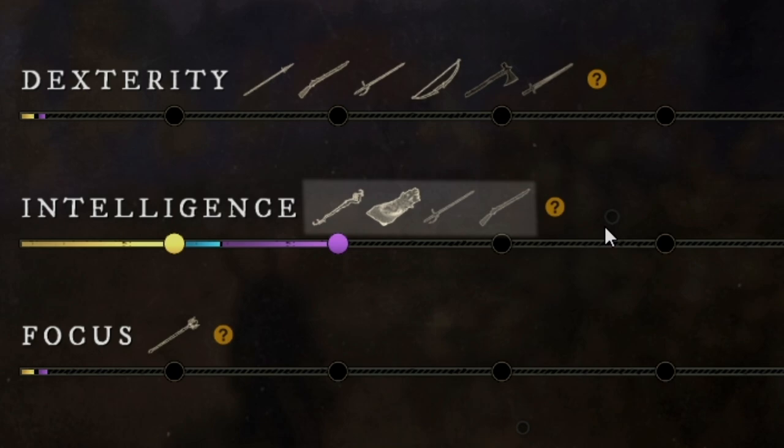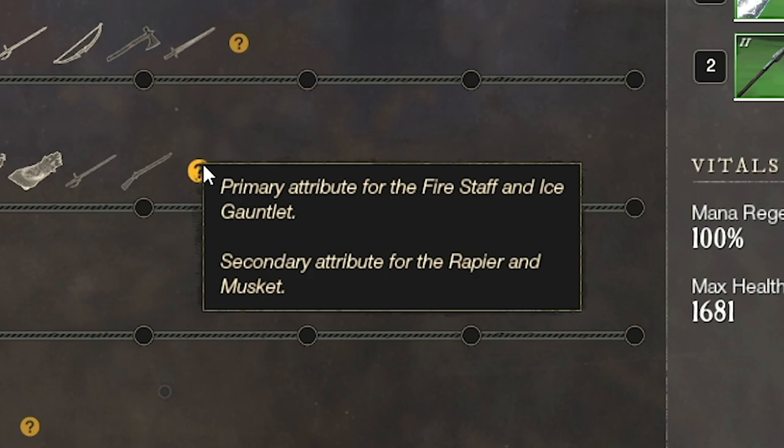You'll see a list of icons next to the name that represent each weapon. If you scroll over the question mark it's going to show you whether it is a primary or a secondary attribute for that weapon.